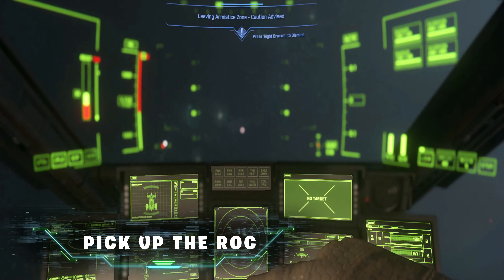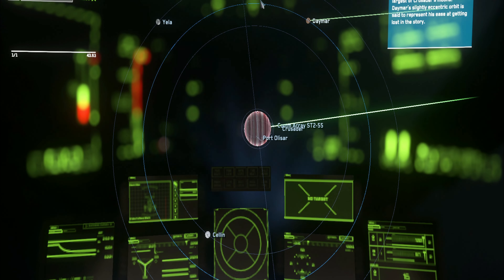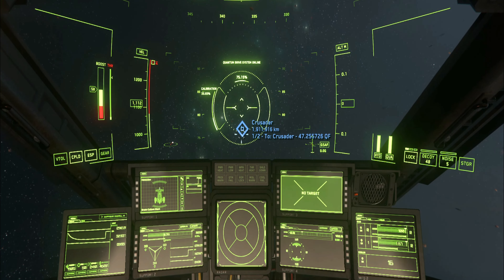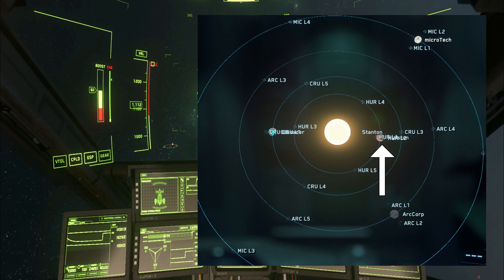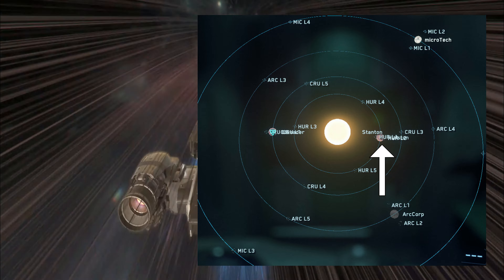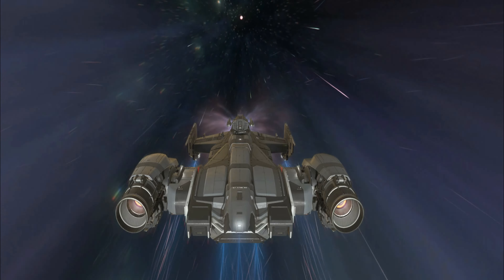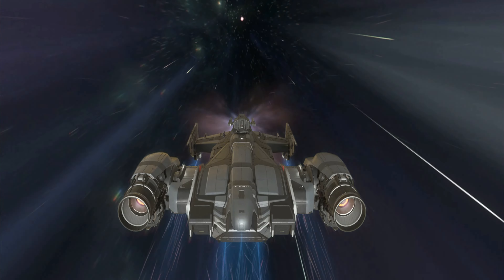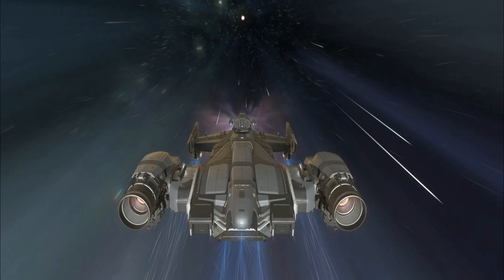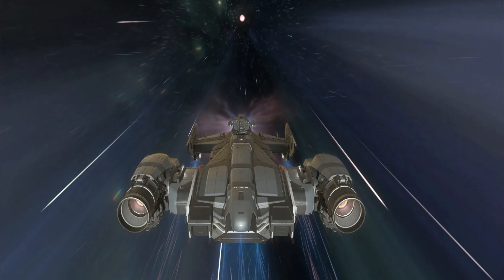Now that you've rented your Cutlass Black and the ROC, head over to Daymar where we will be mining. Daymar is best for new players to learn the ropes as the weather and planet stability is suitable and you don't need any extra protection. For more experienced users, you can head over to Aberdeen with a Pembroke suit in Hurston, which is said to have a better ratio of Hadonite deposits. Set your destination to Daymar once you've left the no-fly zone from Crew L1 station.